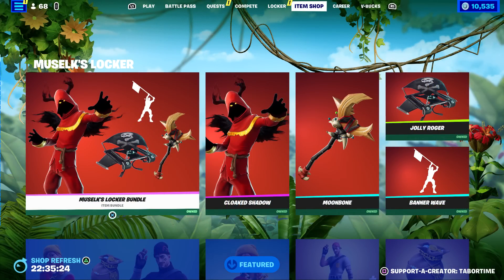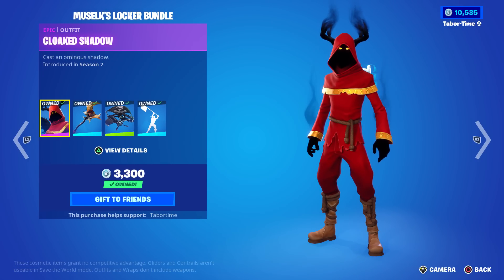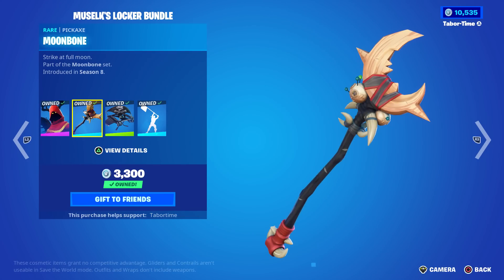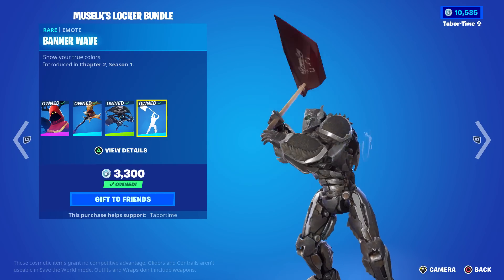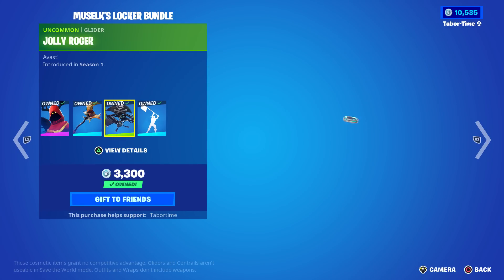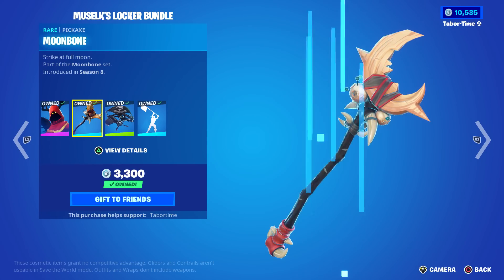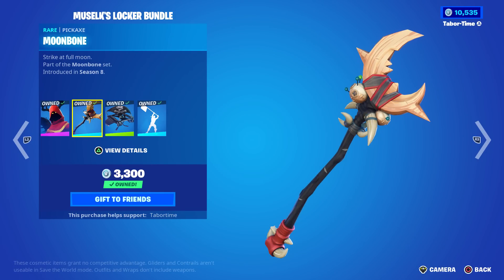Let's see why these are in the shop - it's a new locker bundle and look who it is: Muselk's locker. My son Jack used to watch him all the time. We got the Cloaked Shadow, the Moon Bone, the Jolly Roger, and the Banner Wave emote. Great choice on the pickaxe and glider - super rare. Most people equate rare to better for these locker bundles, and it seems like Muselk went that route.